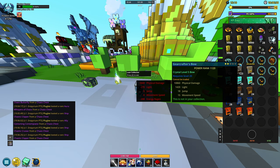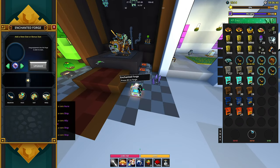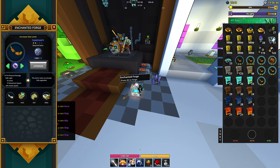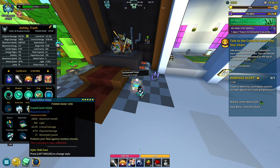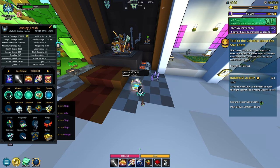My two-star Crystal 5 is at 1120 and I'm just going to fully pearl it. Going to the Enchanted Forge, I'll spam my upgrades and get everything I can on it. Now we go up to 1540, so it's almost higher power rank than my current Crystal 4 gear. I just have to upgrade it a few more times and it'll pass it — that's at level two.